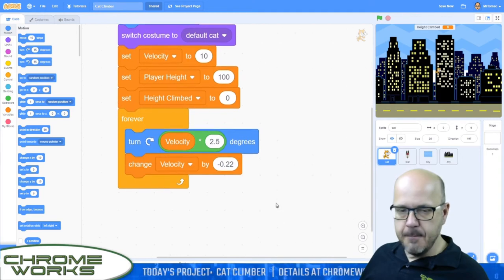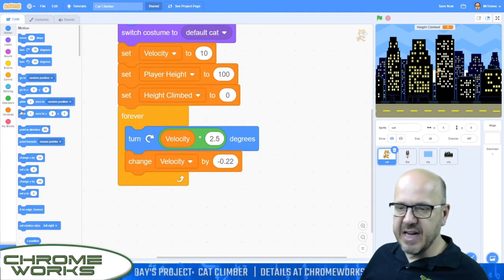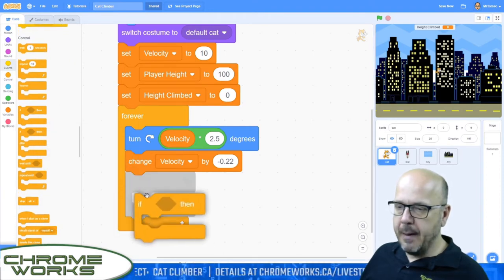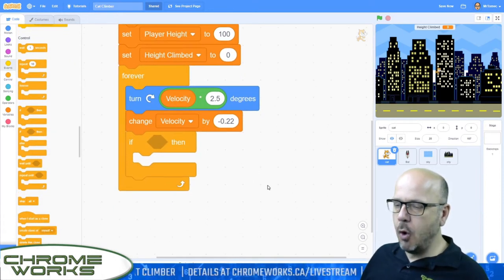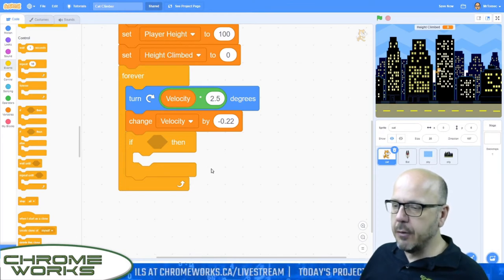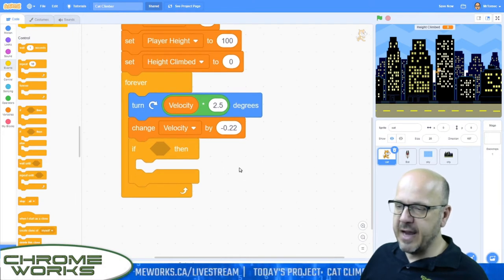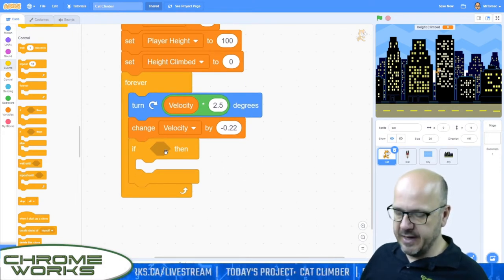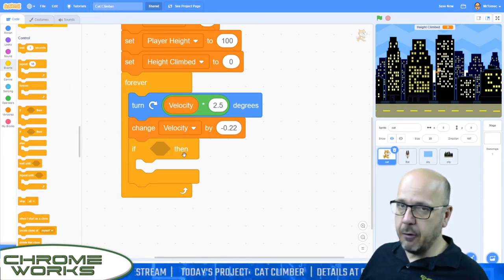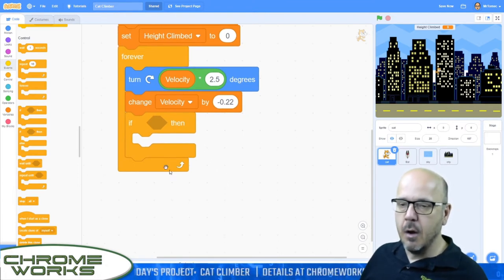Let's get our left-right movement working now. I'm going to add an if statement — let's go to our control blocks. Remember, the if statement only happens if what's inside the box is true; if it's not true, it ignores it and goes to the next one. What we're looking for here is a keyboard input. We're going to tell it: if we're hitting the letter A or the left-hand arrow key, we're going to move to the left.